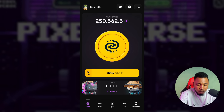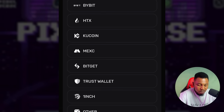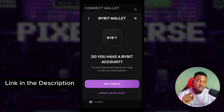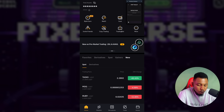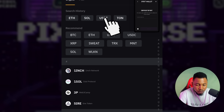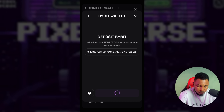One final step is the wallet section at the top of your screen — click on it. Select any exchange you have: Binance, Bybit, or OKEx. I'm going to click on Bybit. To receive tokens, you need your ERC20 wallet address. Open Bybit, click on Assets, then Deposit, then Deposit Crypto, click on USDT, and select ERC20. Copy the wallet address, paste it back in the app, click Confirm, and your wallet is connected. That covers all of the steps for the Pixelverse airdrop.